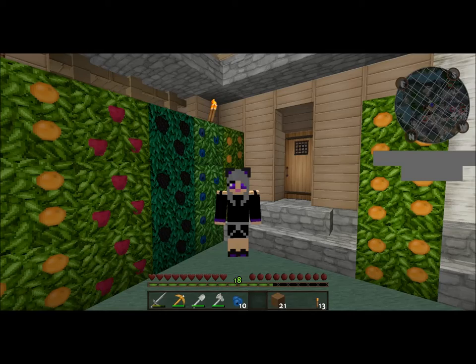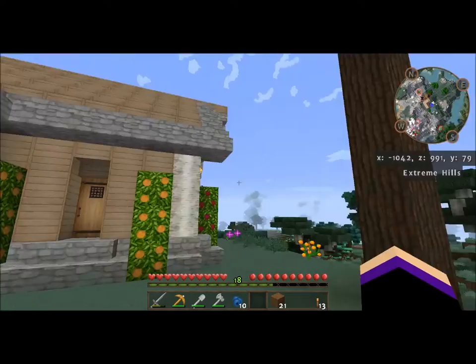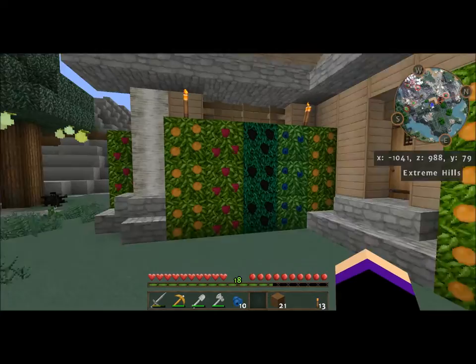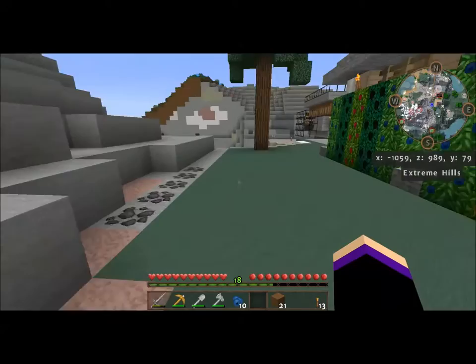I started a new world and I thought I would go ahead and get a little starter house built. I planted these berry bushes around here just so I could have some food — I thought that would be a good way to get some bushes without having to use shears, but they grow three blocks high. I've cut them down and they just grow right back, so I left it. But this is just a beginner house.